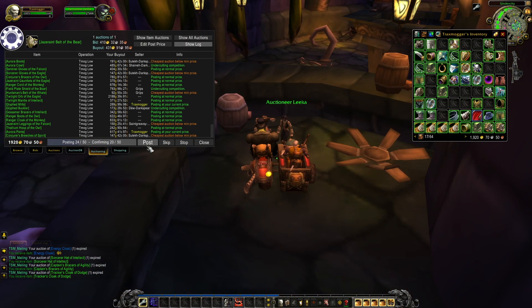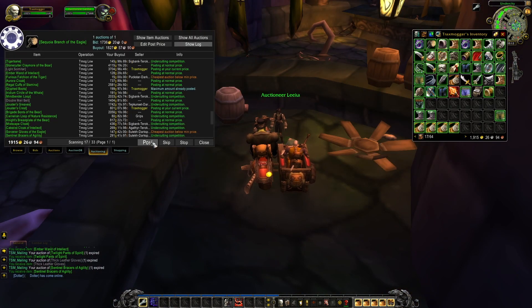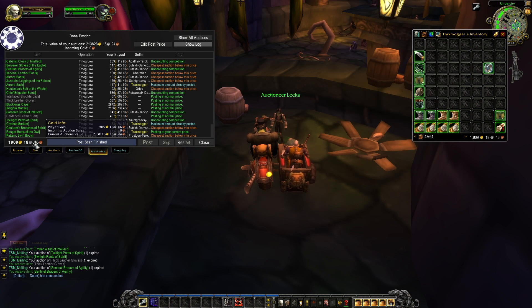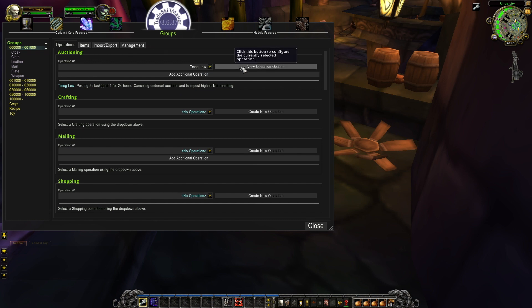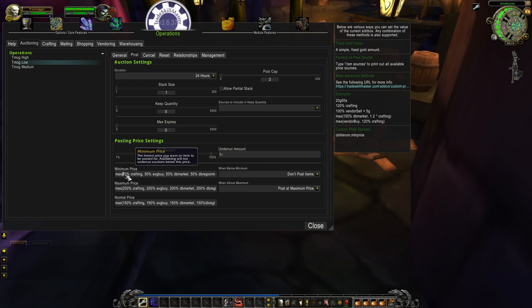After posting 146 items I have an active auction value of 213,000 gold, which is highly priced — but since almost none of the items were on the auction house and my server is mostly higher than the average region market value, that's normal for me. My transmog group is sorted by region market value to select my minimum, normal, and average price. If none of the auctions are up on the auction house, my items will be posted for double the value.